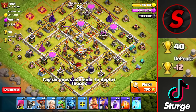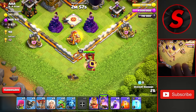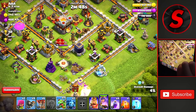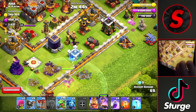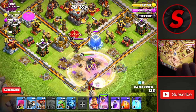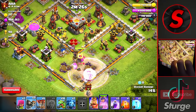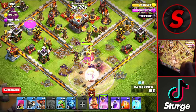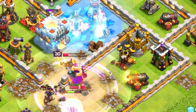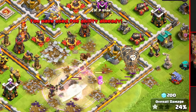Now we've got a Town Hall 11 worth 40 trophies. Going from the bottom to get the town hall as quickly as possible. We start with the Queen, drop the Clan Castle, open the compartment, drop the healers once the balloon comes out, and place baby dragons on both sides. She had some weird pathing at first but heads into the base. We get ready with a rage spell for the Queen to take down the enemy Queen, then wall break in. There's a single Inferno close to the Queen so we drop a Freeze on it.